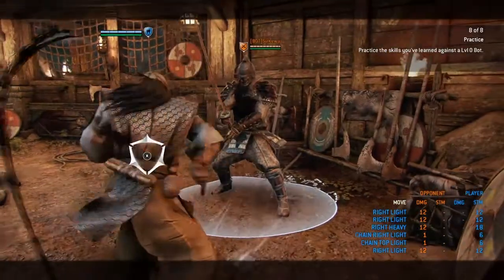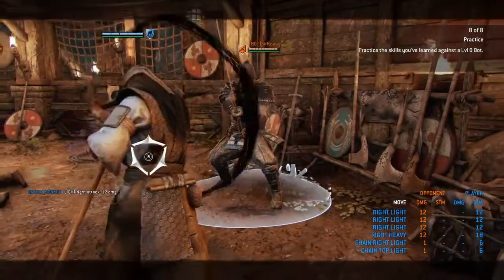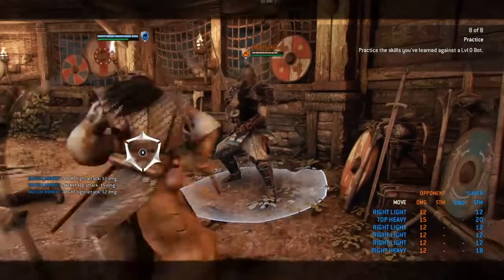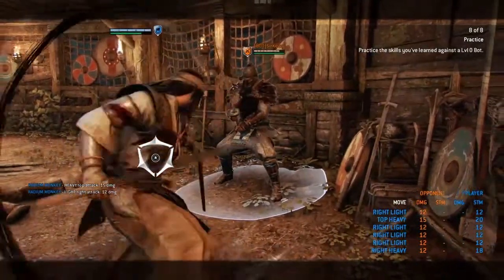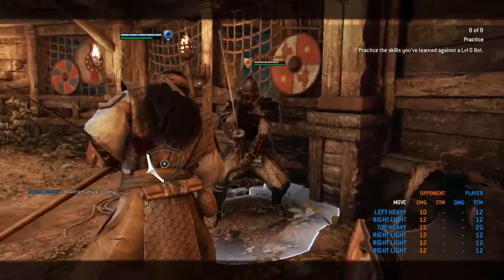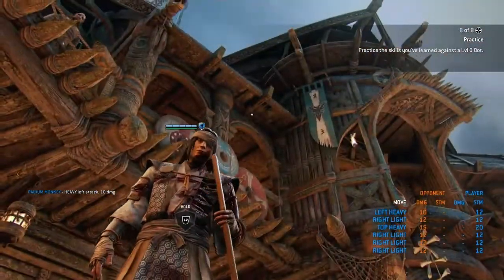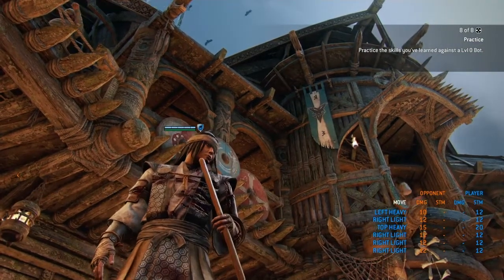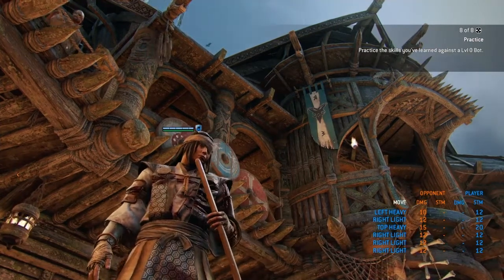So we're just gonna set specific points to where the attack's gonna come out. You know: they throw a heavy, goes up top; they throw a light, it goes to your right; and if they throw a zone, it goes to your left. Why would you specifically have an area specified to throw the attack?